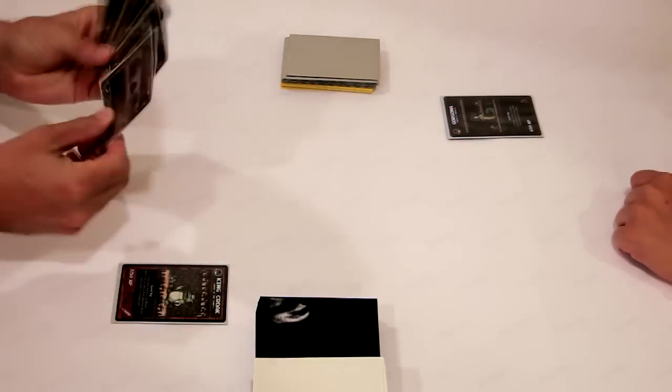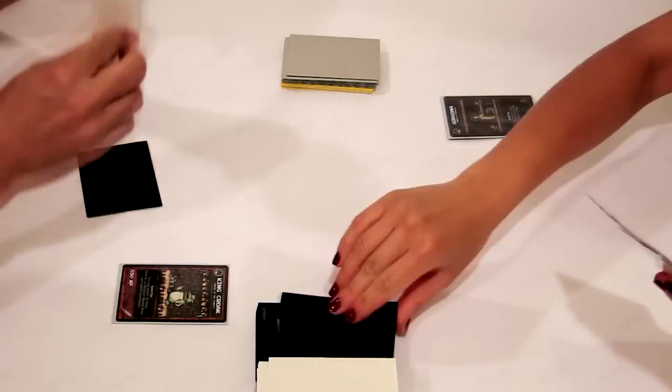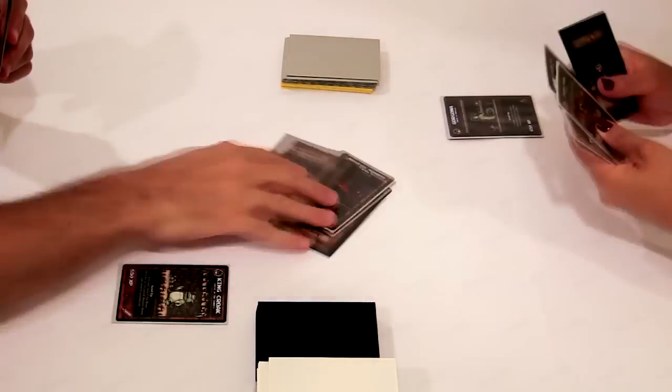You start the game by drawing 5 room cards and 2 spell cards. Keep your 5 favorite cards, then discard the rest. This lets you start shaping your strategy from the very first turn.